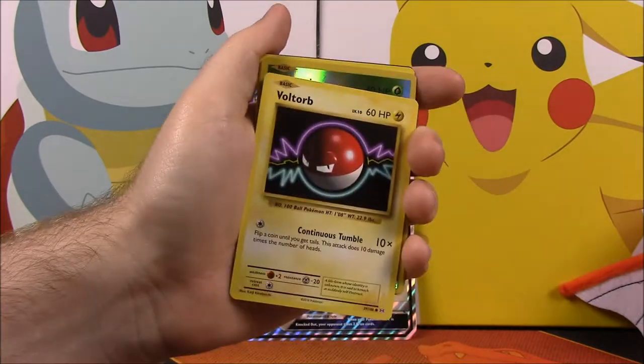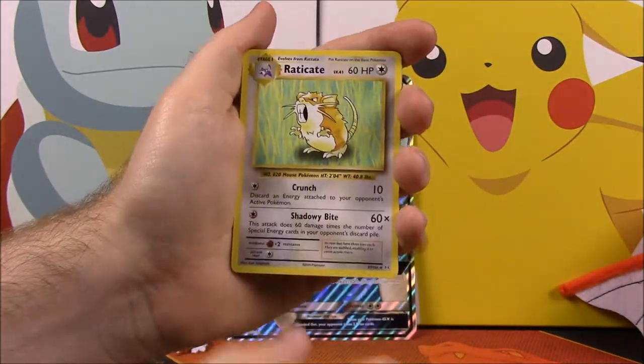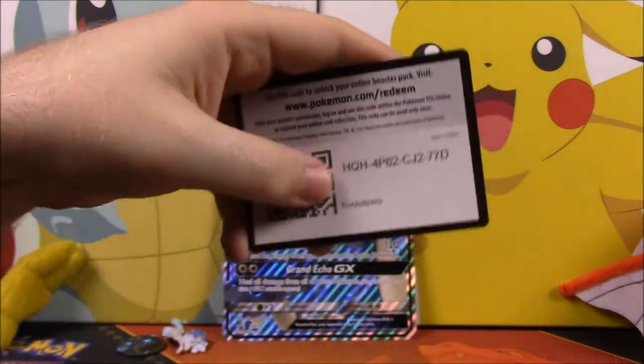Next up is Evolutions. From Evolutions we have a Doduo, a Staryu, an Onix, a Fairy Energy, a Voltorb, a Caterpie Reverse Holo, a Raticate as our rare, a Switch trainer, another Switch trainer, a Nidorino, a Pidgeot Spirit Link trainer, and our card code.